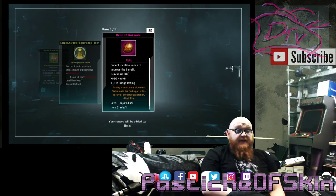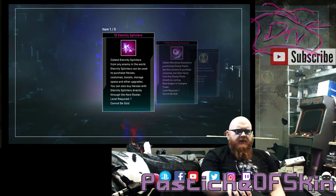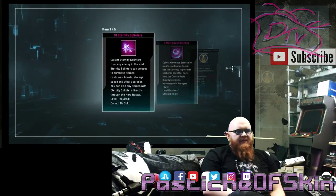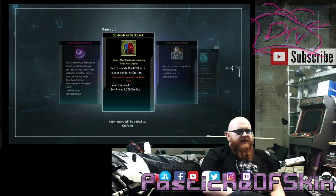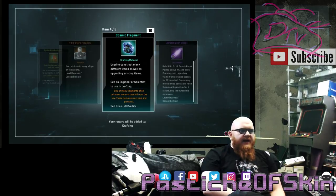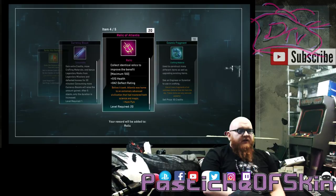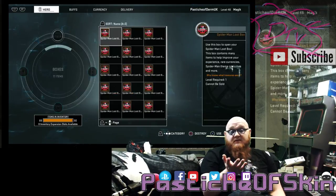Next box: Relic of Wakanda — 50 of those — that's a big drop! Ten Eternity Splinters, four Marvelous Assessments, more Wolverine EXP, a currency boost, and Cosmic Fragment. Not a great box but not bad. Then: four Marvelous Assessments, a Spider-Man backpack, Hollow Stark Flourish — that's actually unique to these boxes — Cosmic Fragment and a combination boost. Then four Marvelous Assessments, currency boost, Relic of Atlantis 20, and 10 Cosmic Fragments.